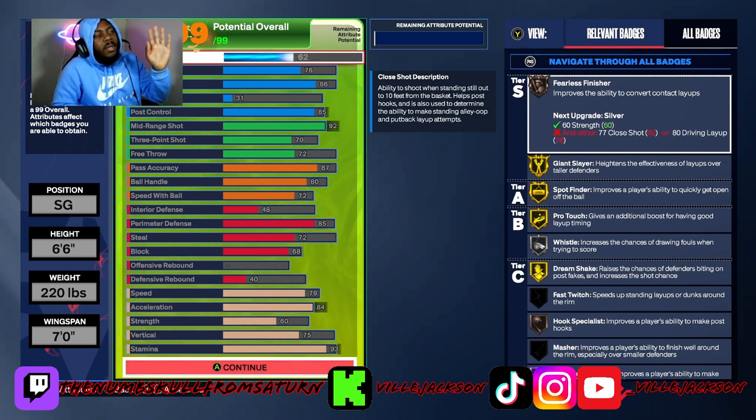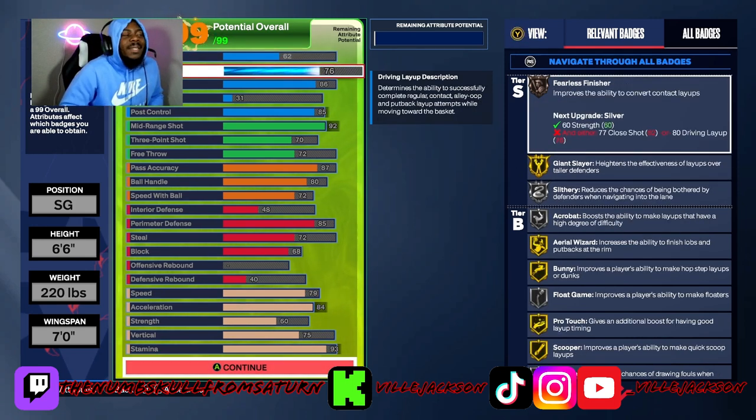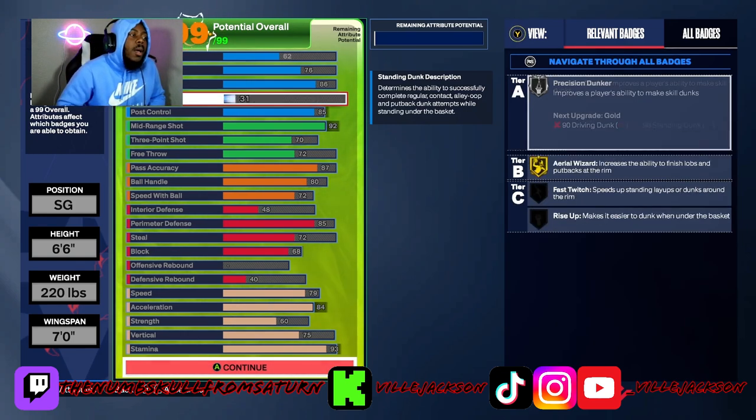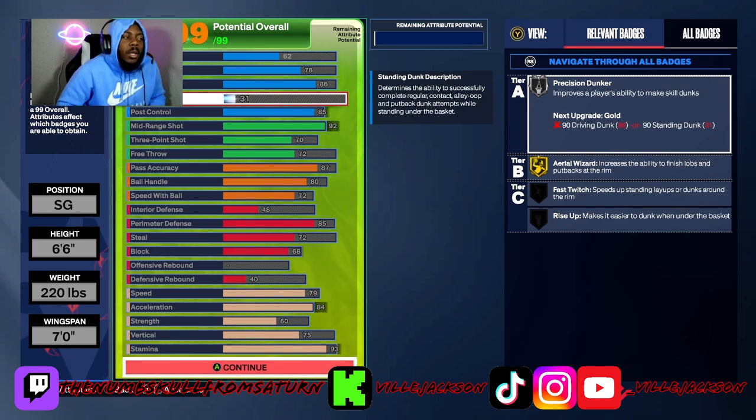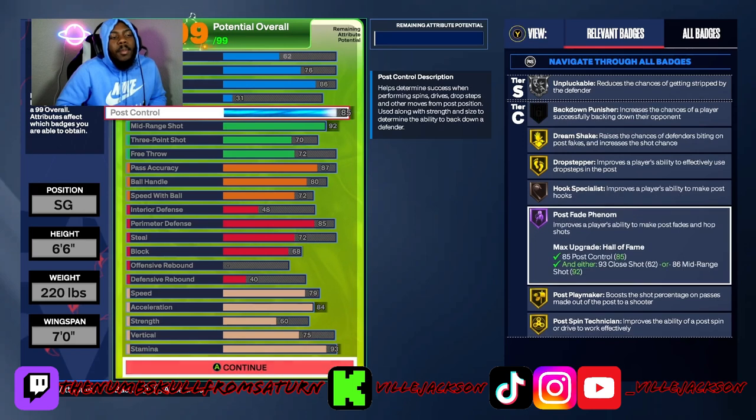The camera is covering up close shot, driver layup, and driving dunk, but close shot is going to be 62, driving layup 76, driving dunk 86 — just so we can get Posterizer, because Kobe used to be dunking on people. Standing dunk is just low, and post control is there just so we can get Post Fade Phenom, because Kobe was a demon down there.